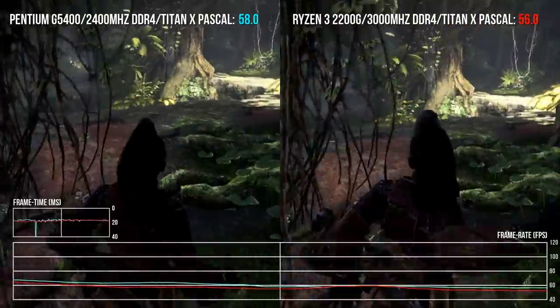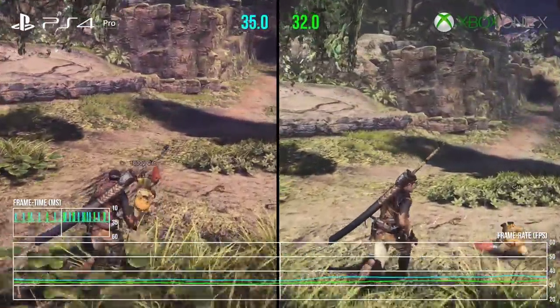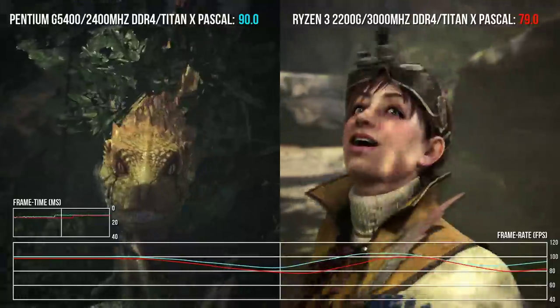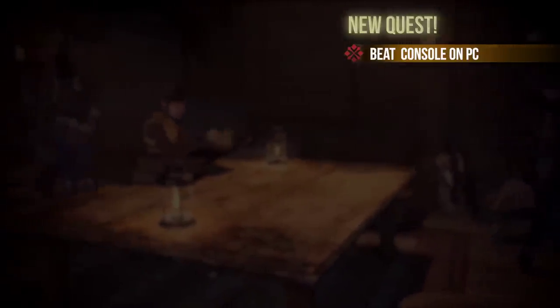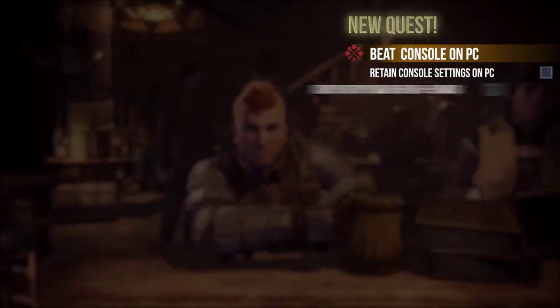With that background in mind and the instability of framerate on console versions, the relevant question here is not how the game runs on every setting possible, but how can we best console on PC? What does that take and what does that really mean? Steady performance is an impossibility on console, and PC is the place where we can usually make things shine. Is it possible to retain console-like graphics at 1080p60fps on a mid-range i5-8400 machine with an Nvidia GTX 1060 or AMD Radeon RX 580?